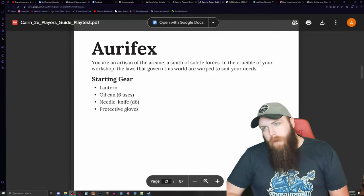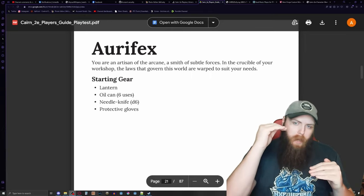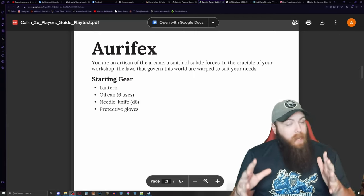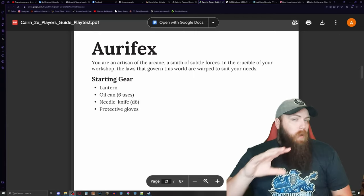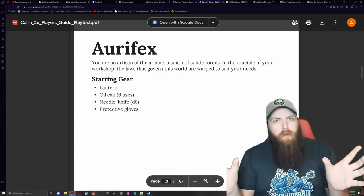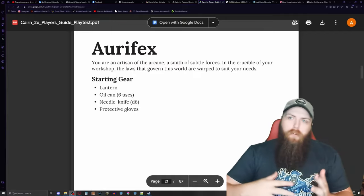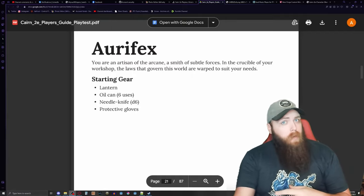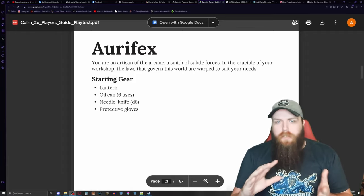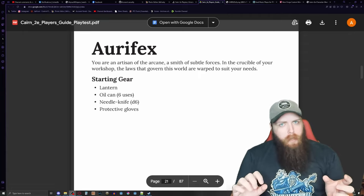What's up everybody, Atch Wizard here back with some more Cairn content. I decided I'm going to make a video for every one of the 20 backgrounds inside the second edition of Cairn. Today we're going to start with the Artefex, and I'm going to show you three separate characters that I made and give you some ideas for how you can create your own character or even roleplay something like this.